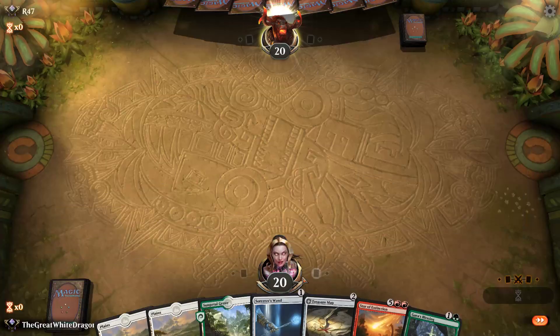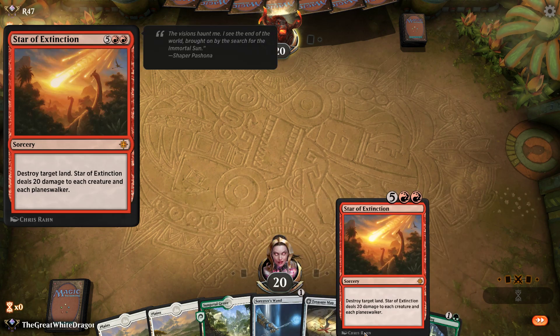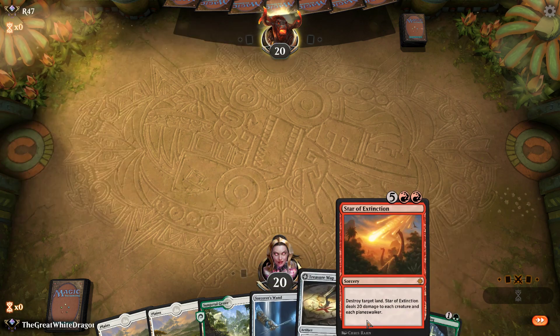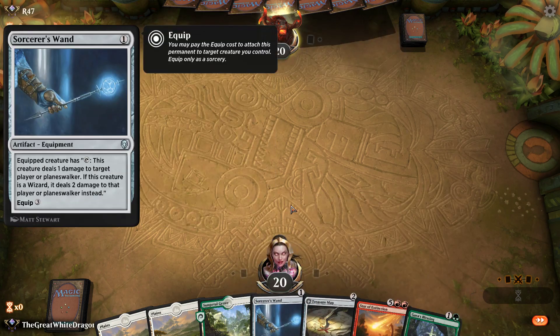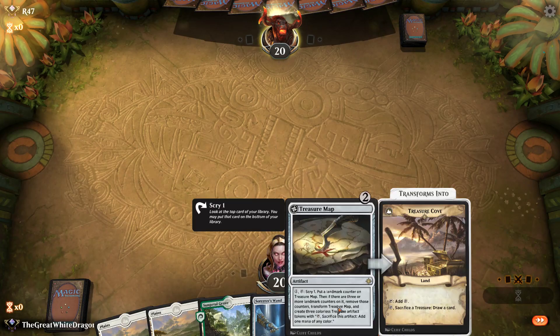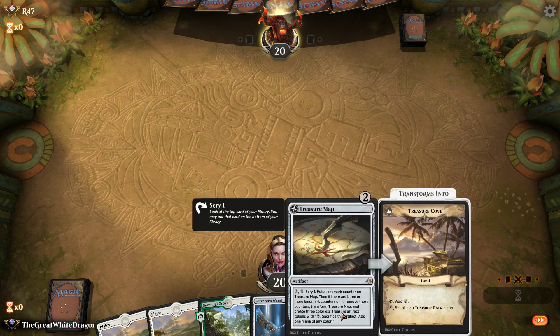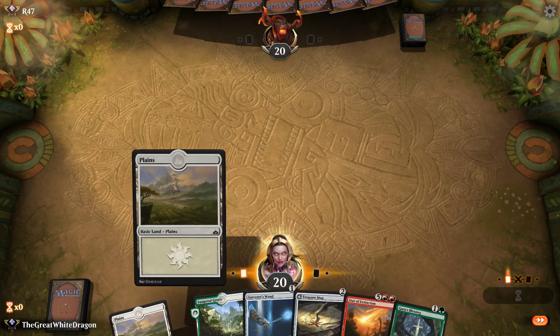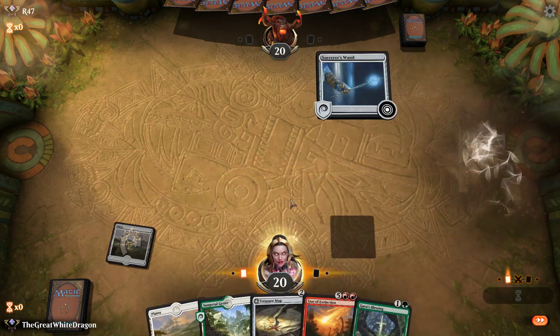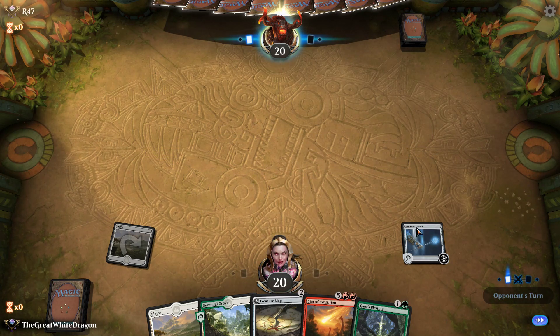Some pieces of the puzzle have been found. Got a turn one play, a turn two play, and a Star of Extinction — which is usually castable very easily if you're playing this sort of deck with Treasure Maps. Because Treasure Maps flipped give more mana. Let's start off with the wand and show this opponent what we're all about.